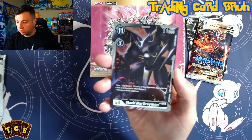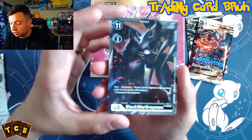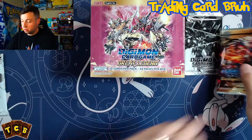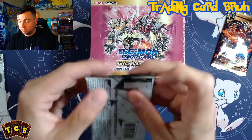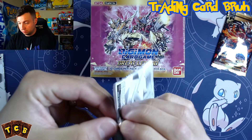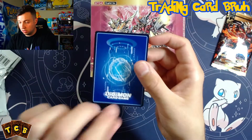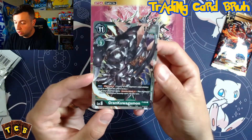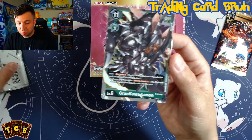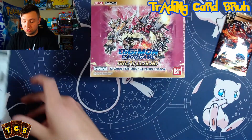Oh wow, the Black WarGreymon — I think this is like the biggest one people want. The artwork is incredible, loving that. Let's see the second dash pack — Grand Kuwagamon, very nice. And it makes sense: there's a black, green, and a purple card you can get because those are the three new starter deck colors.